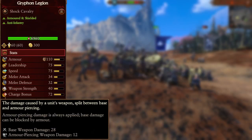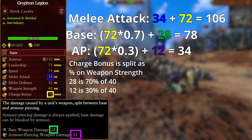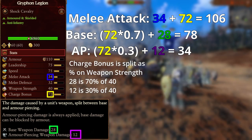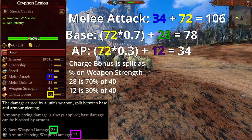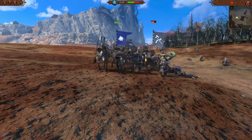For example, Gryphon Legion have 34 melee attack, 40 weapon strength, and 72 charge bonus. Upon first impact this becomes 106 melee attack, and weapon strength is split between base and armor piercing, giving 112 damage before armor.